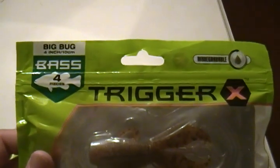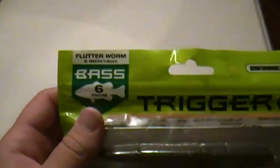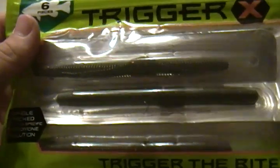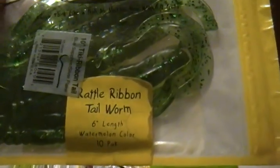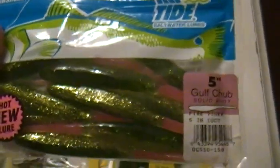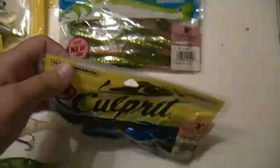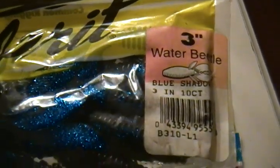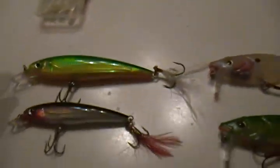Before we get to the crankbaits, let's go over the last soft baits. These are Trigger X Big Bugs, four inch, pumpkin color. These are Flutter Worms by Trigger X, five inch, candy color. Got a pack of Storm Rattling Ribbon Tail Worms, six inch, watermelon color. Same thing as Culprit — these are five inch Gulp Chubs in fire tiger color. And these are three inch Water Beetles in blue shadow by Culprit.